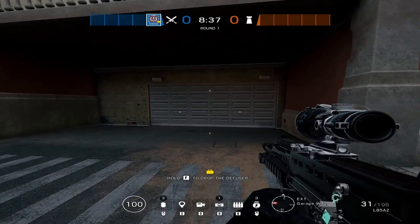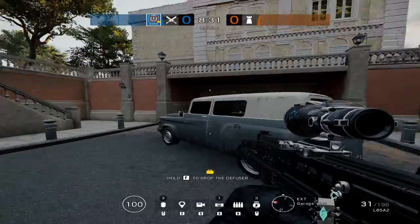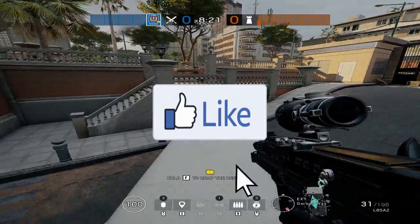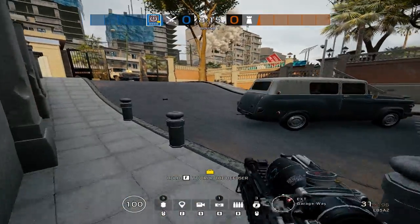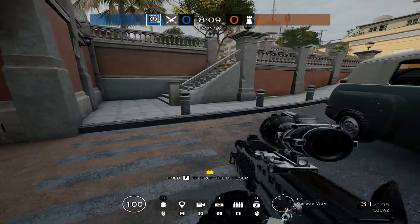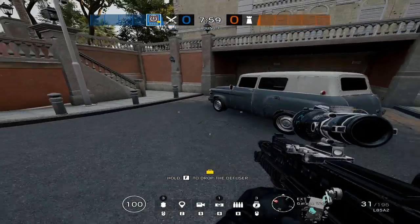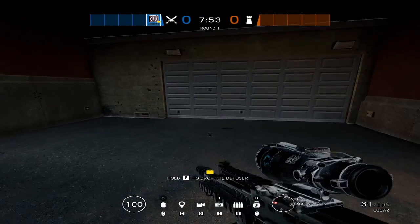Thatcher is a support player. You're going to want to be one of the last guys inside the building or the bombsite, wherever you're attacking from. Thatcher is the one that stays in the back and watches flanks along with Thermite, unless you're playing Thermite as a straight fragger. He watches flanks, makes sure no one's flanking around. He'll watch windows if we're attacking a site like Garage — watching windows if someone jumps out, or watching yellow. He just stays in the back and makes sure everything is safe. That should be your main goal as a support player when playing Thatcher.